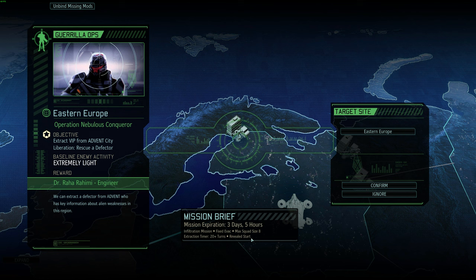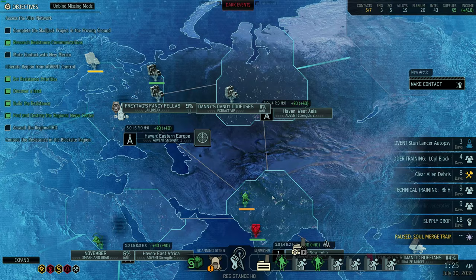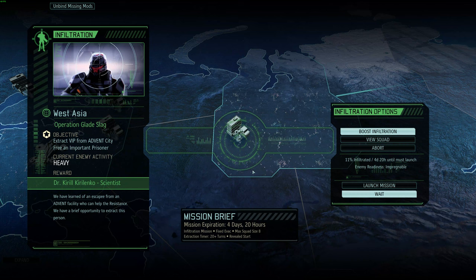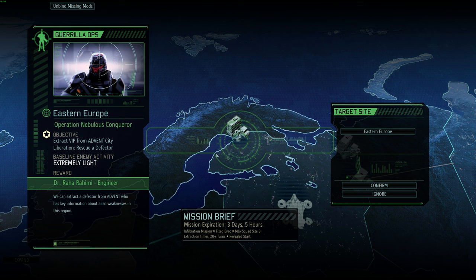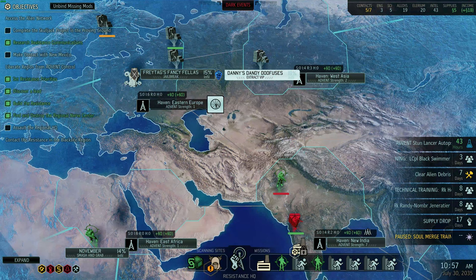If I boosted I'd have four days and about 17 hours — I could actually do this one if I made a squad, but I would need Russell or a shinobi. I could cancel this extract. The dandy doofuses — could they probably do it? Do I want to extract a scientist for which I have no particular need, or do I want to invest intel to finally finish up lib2 for an engineer which I have even less need for honestly? I think I'm going to let it go because I just don't want to spend the intel. I don't have it and I don't want to spend it, so we'll scan ahead a little while.